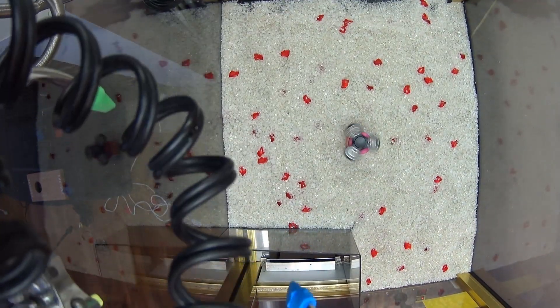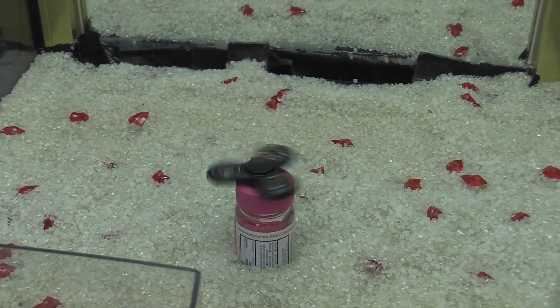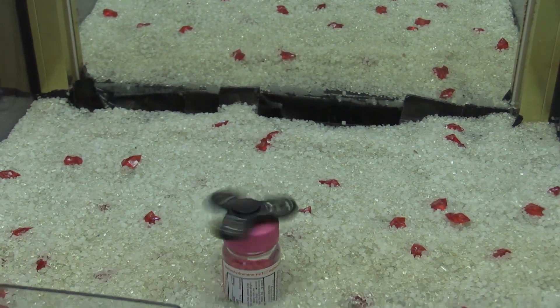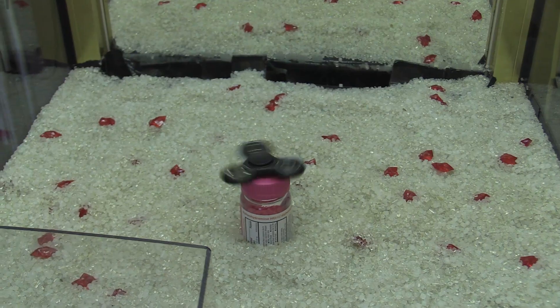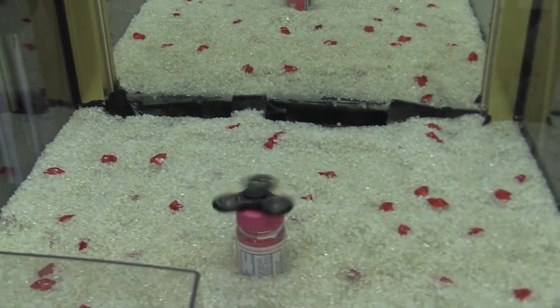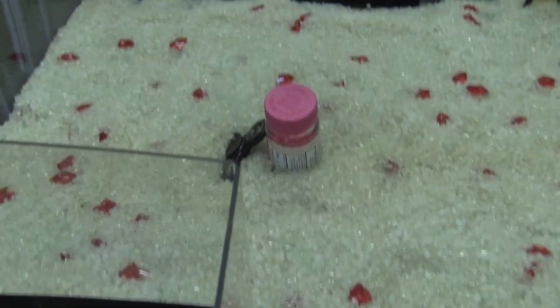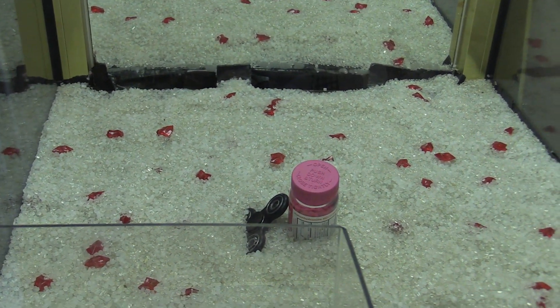You're probably wondering why I have it on an allergy pill bottle. Well, that's because it's to get a good grip around it. I tried it on a flat box and it just wouldn't work because the prongs need to get underneath the spinner to actually pick it up, so that wouldn't have worked. Look at this — that was cool though, how it picked up. We'll slow-mo some of these.